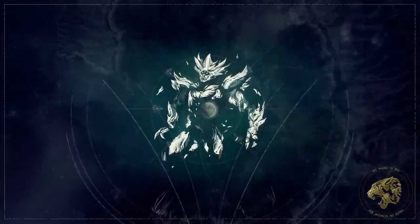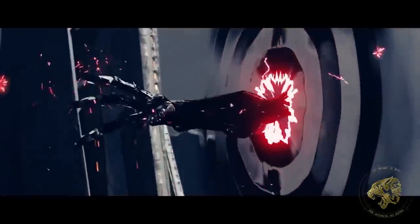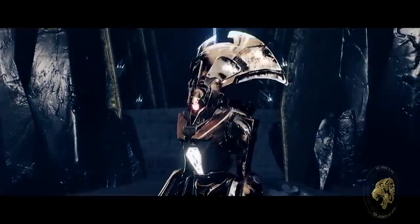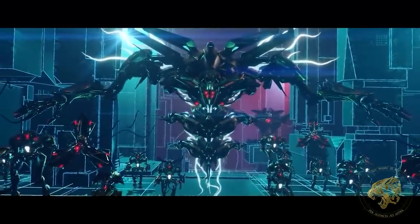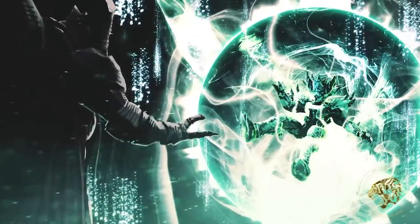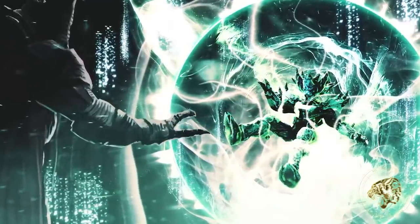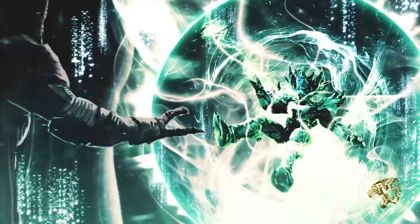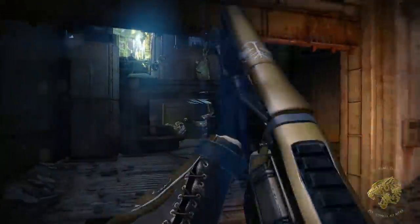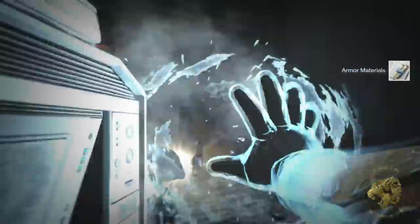Crota was, in many instances originally, a disappointment to his father Oryx, the Taken King. The greatest of the Hive Gods at a time realized that his throne world was under assault. Vex had begun to invade it through a portal that had been carved by Crota. You can also thank Savathun for that one, by the way — she's the one that helped to set up such circumstances. Oryx's last words, as best we know to his disappointing son, were: 'My son, this is your punishment. Come home glorious, or die forgotten.' Crota was then cast into the Vex gate network.